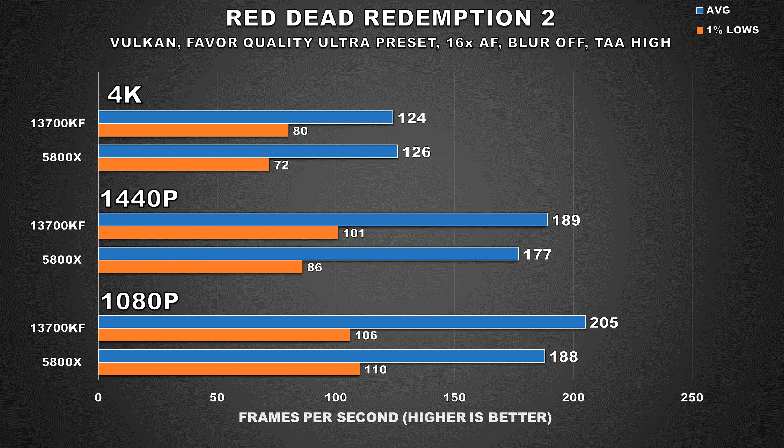Red Dead Redemption 2 is using the Vulkan API, and here we can see it's primarily GPU bound. At 4K, both configurations show nearly the same performance for the 4090. At 1440p, there is an increase of 7% for average FPS, and an even larger difference of 17% for the 1% lows.